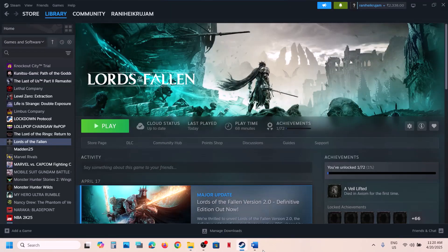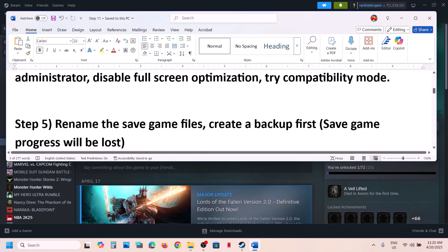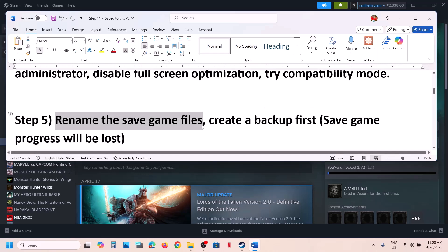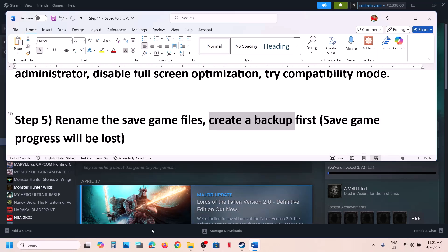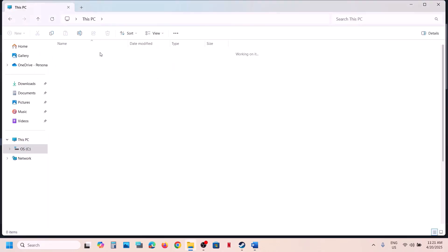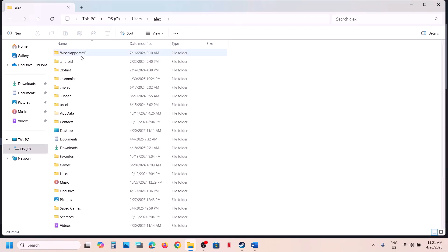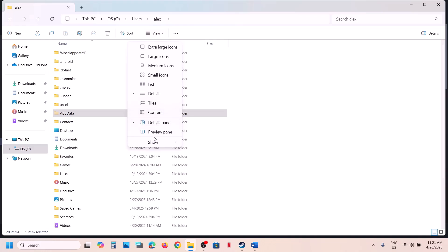The next step is to rename the save game files. Before renaming, create a backup first. Open File Explorer, go to This PC, open the C drive, open the Users folder, and open your username folder. Open AppData — if you don't see it, click View at the top, click Show, and enable Hidden Items.